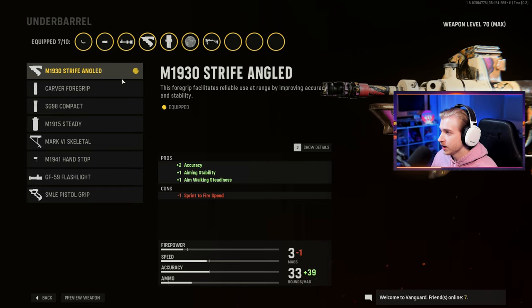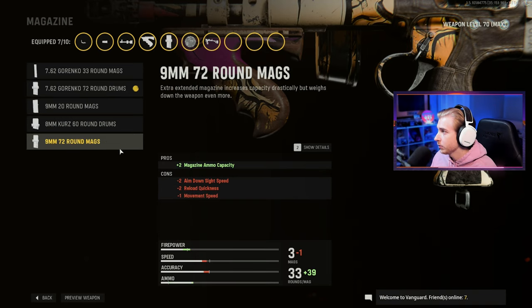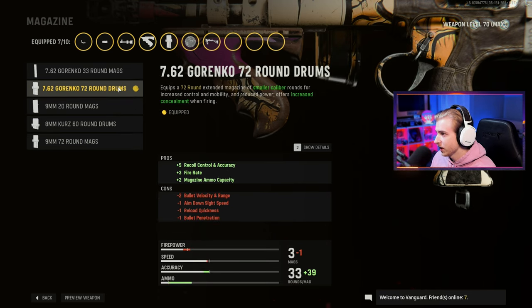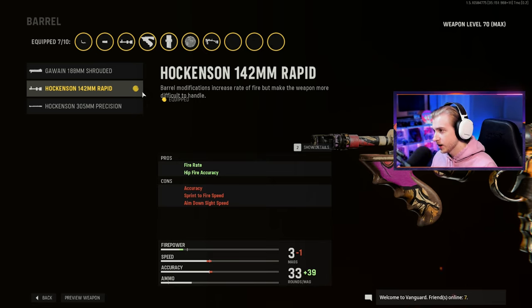Same with the Strife Angled Grip because it helps with accuracy, aiming stability, and aim walking steadiness, which helps a lot when aiming down and walking in zombies. I'm going with a 72 round drum with a 7.62 ammo type. There is a 9mm and an 8mm ammo type, but I think the 7.62 does the most damage and has the fastest fire rate. I just like this one — I use it in multiplayer a lot. Since a lot of attachments don't help much in zombies and are the same as multiplayer, I tried to get stuff that helped best with fire rate and hip fire.